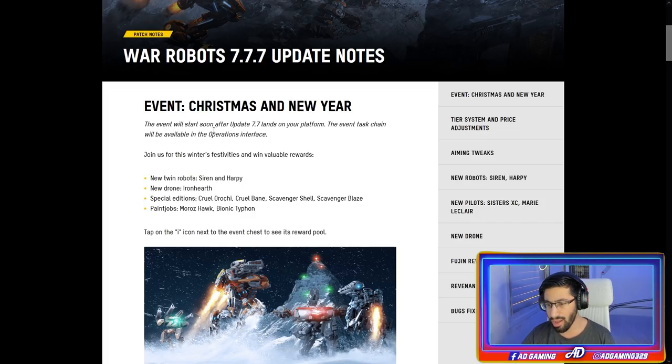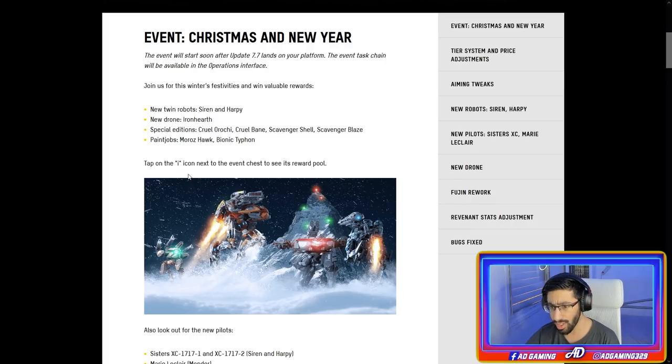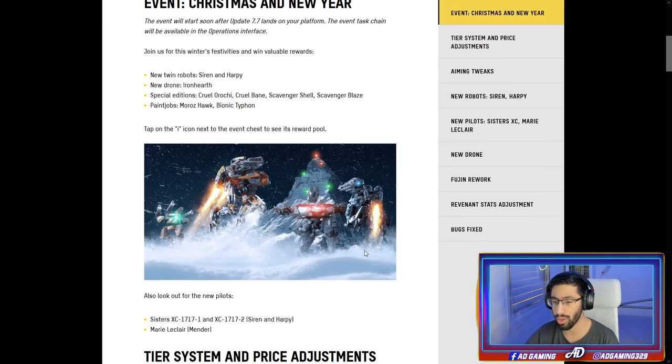They said the Christmas and New Year event will start soon after update 7.77 lands on your platform. The event task chain will be available in the operation interface. We have new twin robots Siren and Harpy, a new drone Iron Heart, special edition Crawl Orochi, Crawl Bane, Scavenger Shells, Scavenger Blaze paint job, Morrow's Hawk, and Bionic Typhoon. Tap on the eye icon next to the event chest to see its reward pool.